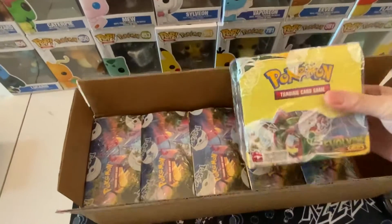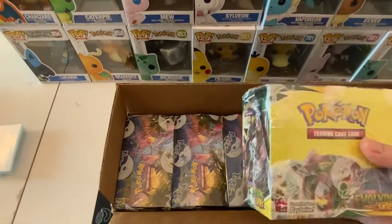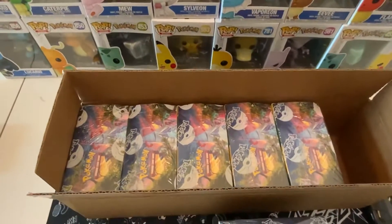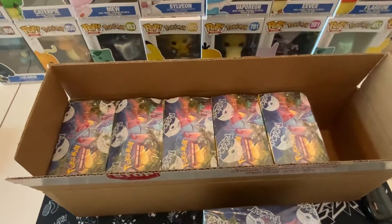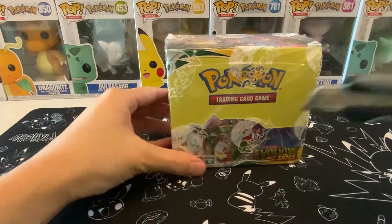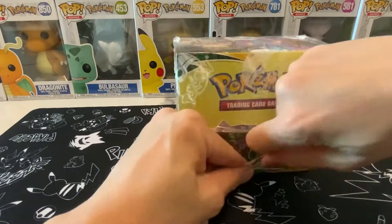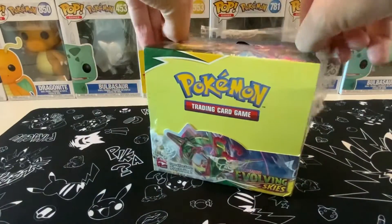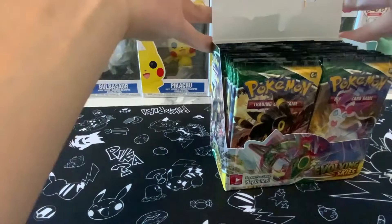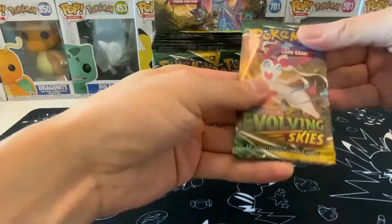So there you go — six boxes in here, ready to roll. Pretty excited for this. Let me put this box away, let's get cracking at the first case break. We are back! Get ready to crack this Evolving Skies case break number two on this channel. I did one when it first came out. Evolving Skies is actually the product I've opened the most. Chilling Rain was obviously the first thing I ever opened.